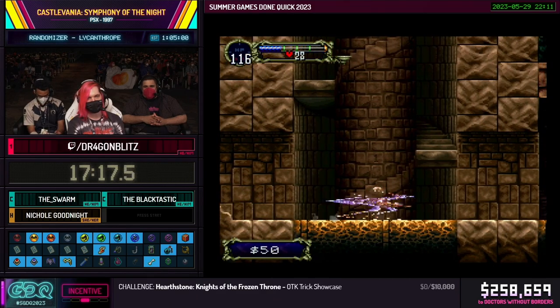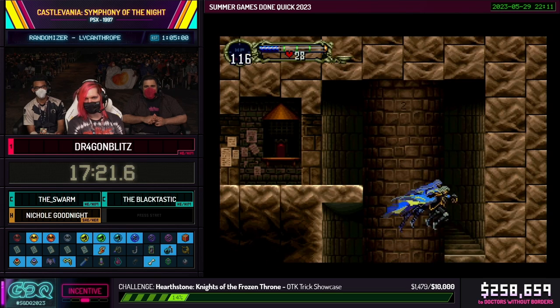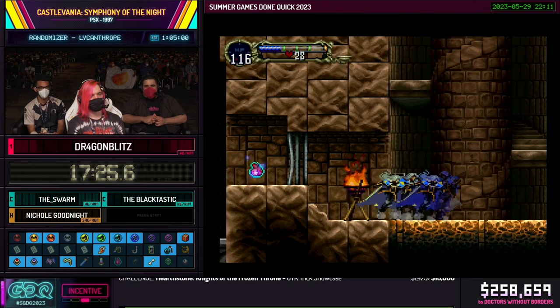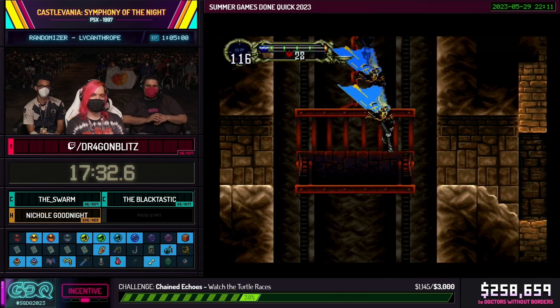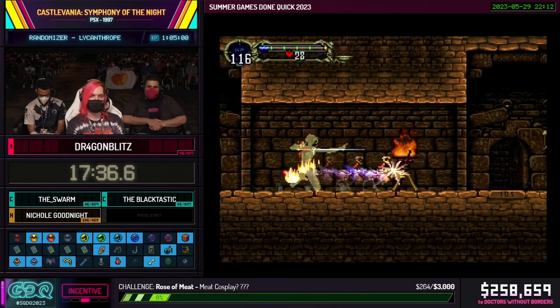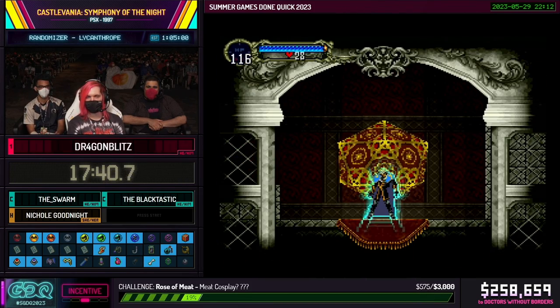Zodiac right there — that is not a tough decision, I 100% need that. That's another missed foot pass — two pieces right there. That is another part about the randomizer: sometimes you need to remember all the options that you had because you didn't start with them. Thank you for the clutch reminder to remember the mist. This is the save room; I'm going to be using this throughout the run to mostly refill my magic. The save animation is forced the first time, but every subsequent time I can cancel it and basically refill instantly.